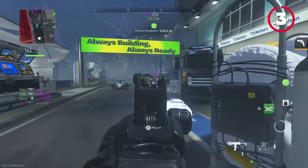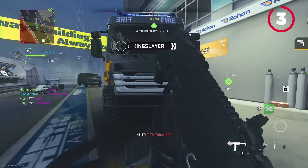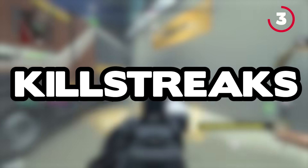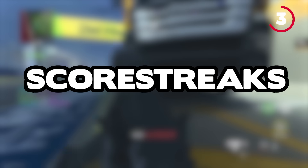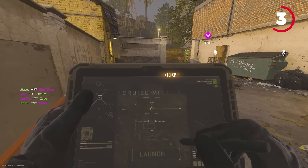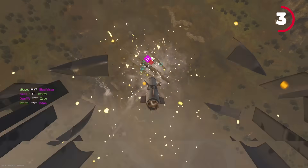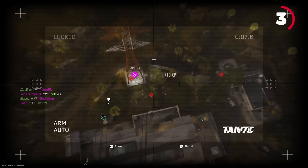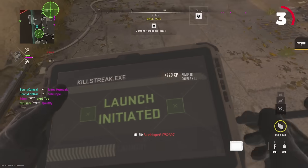If you want to get your killstreaks more often when playing objective modes, make sure in the killstreak menu you change your killstreaks to scorestreaks. This is a technique I used to abuse back in Black Ops 2. If you protect a flag, you'll get almost double score for every kill, meaning you'd only need four or five kills whilst defending an objective to get the highest streaks in the game. Scorestreaks are the way forward.